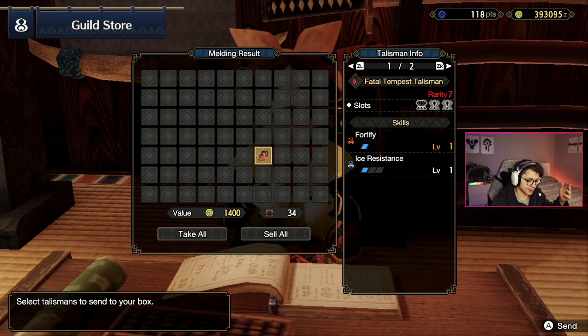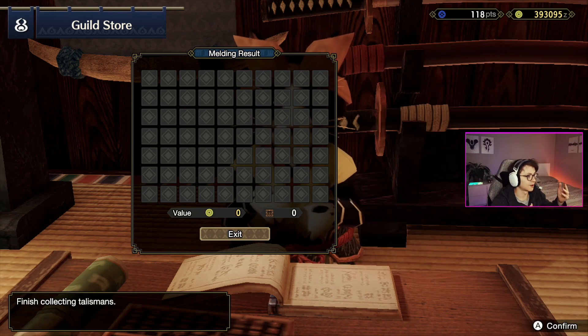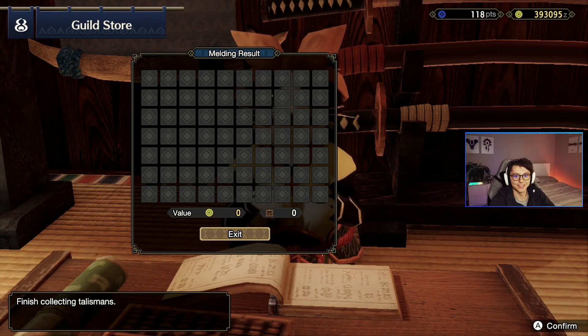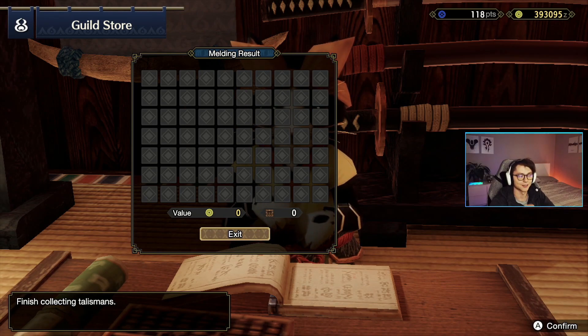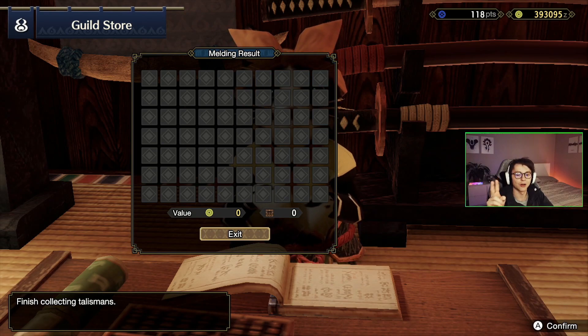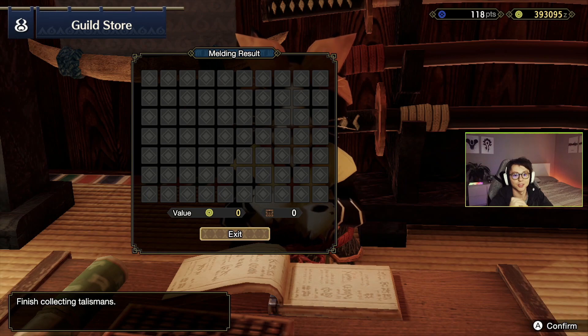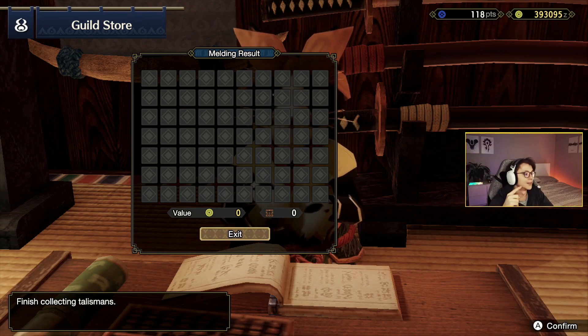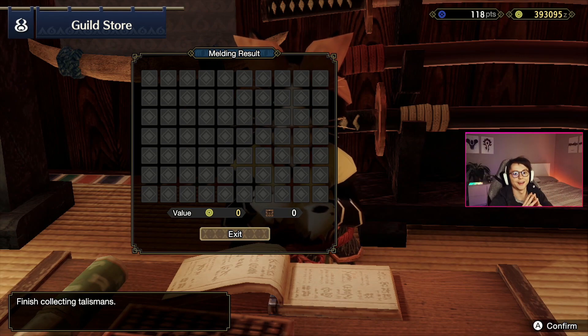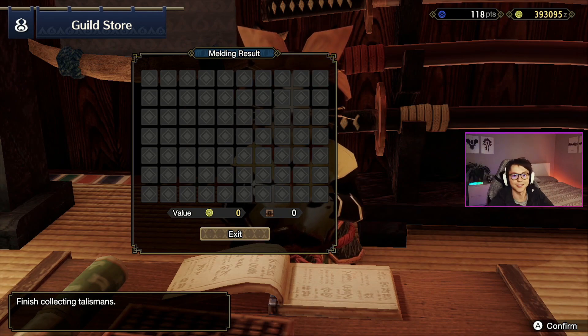Guys, that was it — that's the end of the talismans, all 50 of them. This is going to be like one of the staple activities of Monster Hunter for the foreseeable future: hunting for that perfect talisman. Let me know what you guys are getting, what your god rolls have been, tell me how long it took you to get them, tell me how many full stacks of 50 you had to do to get what you were looking for. I hope you guys enjoyed — take care of yourselves, enjoy your hunts, and see you soon.